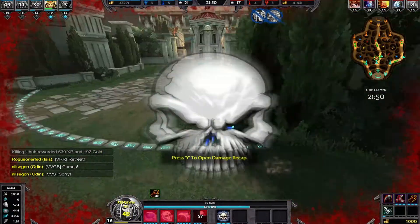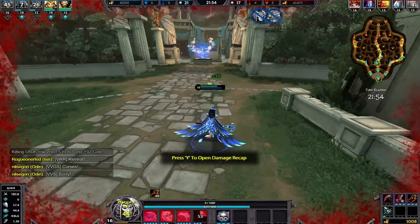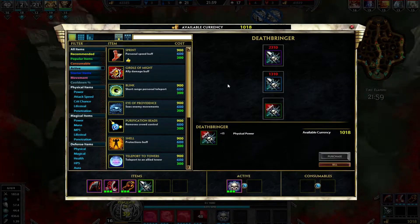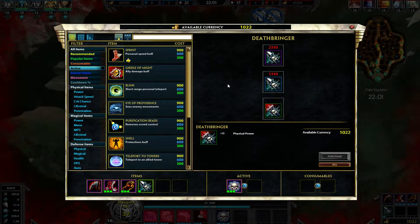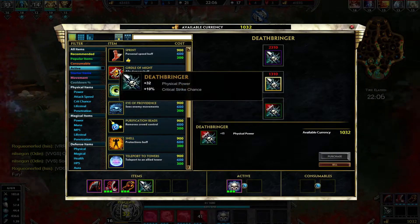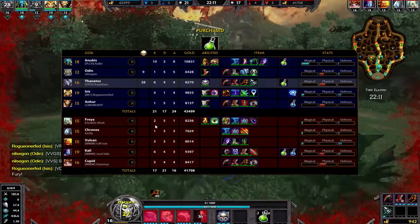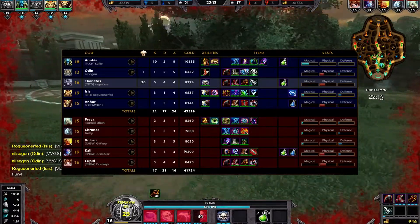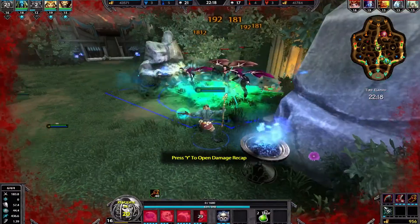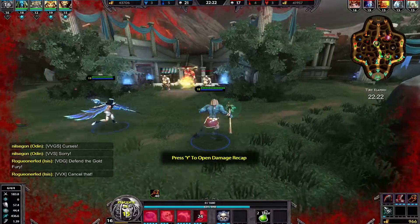I can't believe she got away with that — she should not have been able to. She lucked out twice. I was going to totally kill her, and then she went back above the threshold. Not doing too bad overall — I am still ahead. I'm actually doing better than that Kali, not in farm, but in overall KDR and assists.